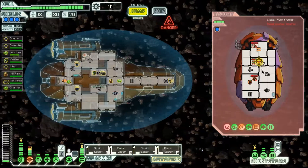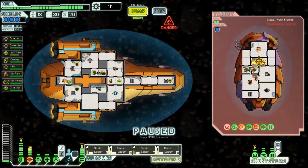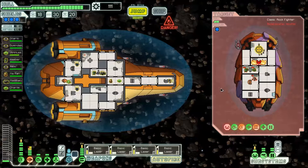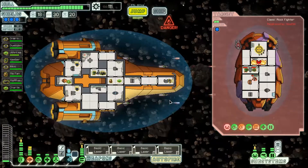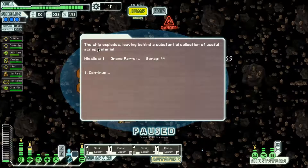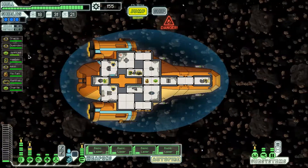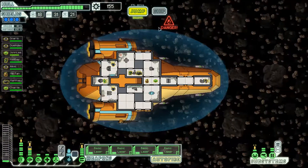They cannot pilot at all because there's a fire in there, but they've got a med bay — so I wouldn't want to teleport over there anyway. Let's finish them off. Sorry about that, but you pirates. The ship explodes leaving behind a substantial collection of useful scrap material: one missile, one drone and 44 scrap. Good. We're still trying to save up — I think it was 240 — to be able to put another shield onto our ship.